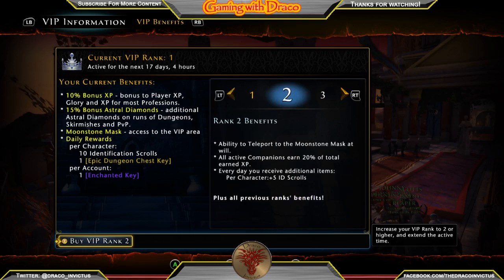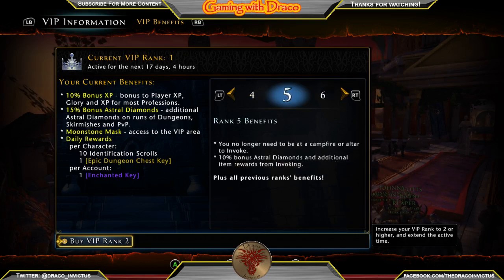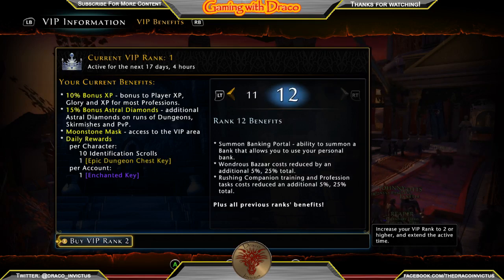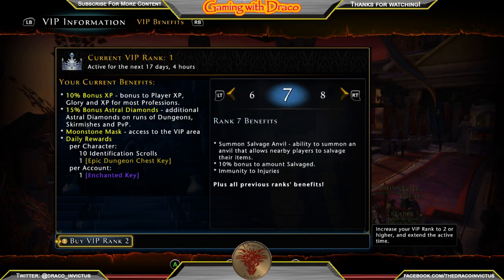When you move up in VIP ranks, you get additional benefits — all active companions get a 20% bonus experience, you receive additional ID scrolls, extra HP, and at higher ranks you get a second epic dungeon key. There are definite benefits for each rank as you go up.